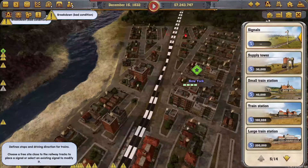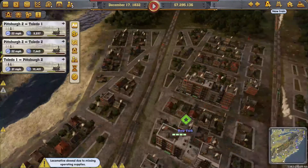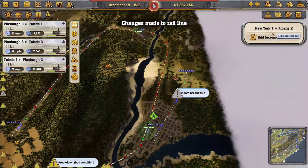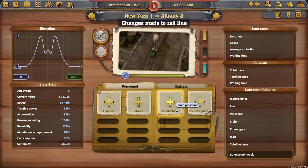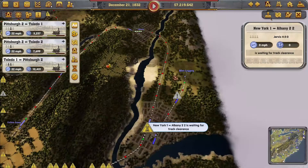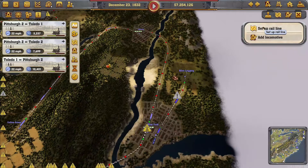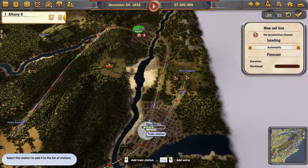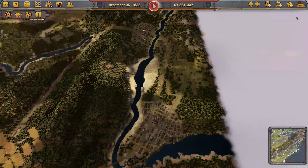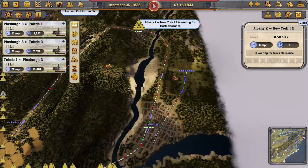We'll connect the double track back and put a signal. Run an automatic line from New York to Albany with a Jervis, conductor, security guard - copy train. We'll run two more trains from Albany to New York automatically with a Jervis and conductor. There's no competitor so we'll win the auction anyway.